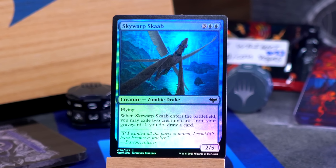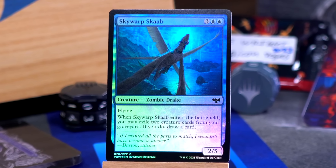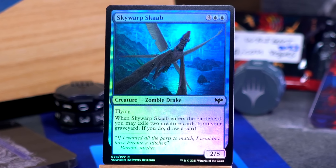Skywarp Scob — that's how you pronounce that, right? Three blue blue for a 2-5 flying zombie drake. When Skywarp Scob enters the battlefield, you may exile two creature cards from your graveyard; if you do, draw a card. I didn't mind having a Skywarp Scob as like a slightly sort of mid to late game big blocker slash card advantage thing. That was fine.